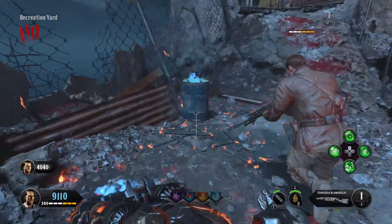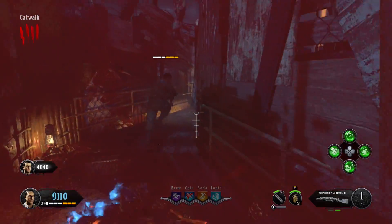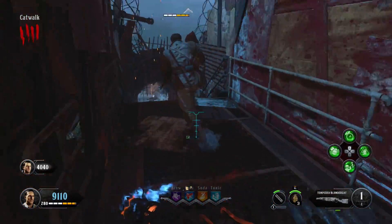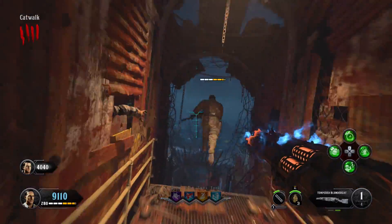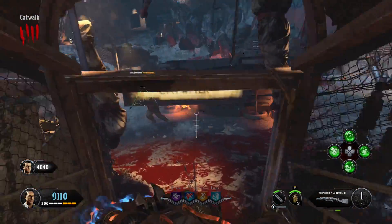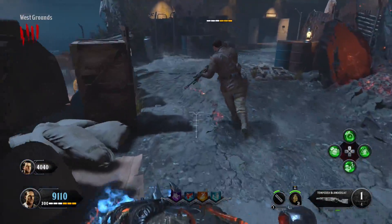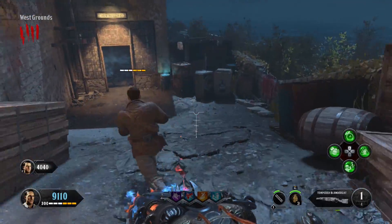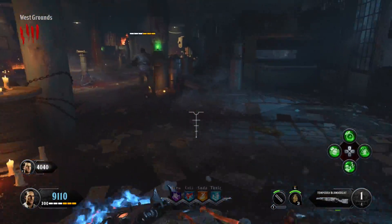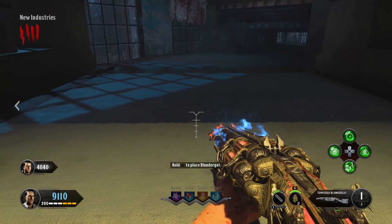There's another barrel right here. You need to hold it over in the recreation yard and then head up the catwalk right here. You can do this on custom mutation mode, easy mode, any mode — it doesn't matter. Once you reach the bottom of this catwalk stairway, there's a barrel on the left that you can hit to keep it powered up, then immediately turn left. There's going to be another barrel on the right on the outside of the New Industries building. Go ahead and hold it over that one. There's a chance you don't have to hit all these barrels if you're really fast, but hitting all of them will guarantee that you make it.